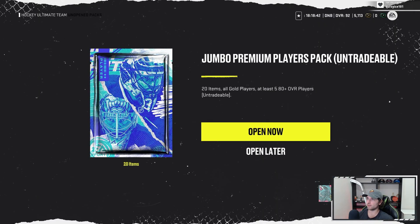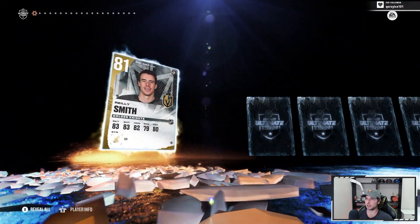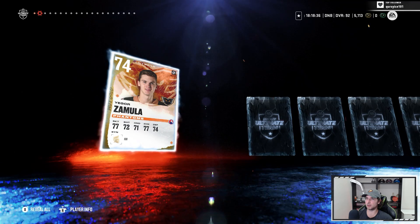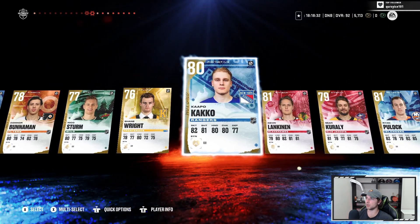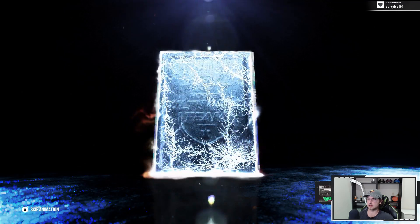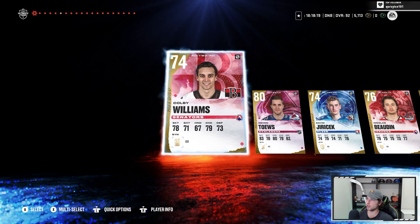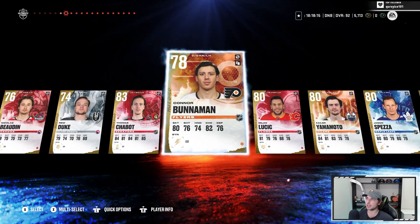Nothing... oh, 83 — that's a good pull. 84, we are heating up! We're getting a jumbo premium players pack with 80-plus guaranteed. Imagine we get a purple here — doing a little quick reveal. No purple pulls. And that's our last pack.